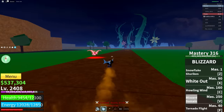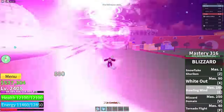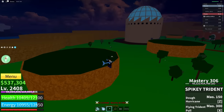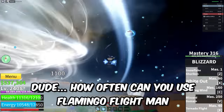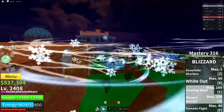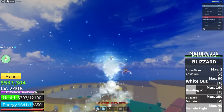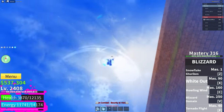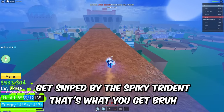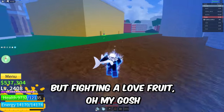I spot a Bozo on Light and chase him down. He keeps using Flamingo Flight and I keep canceling it. He can't escape me — I'm sniping him with the Spiky Trider. Get sniped! Freaking Love Fruit — it's always fun to use Love Fruit and run away, but fighting a Love Fruit? Oh my gosh. Sit down. Your name is The Toxic — I think we can come to a trade agreement.